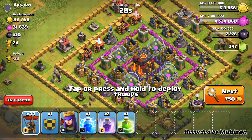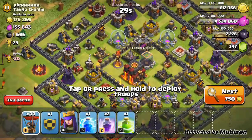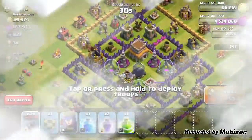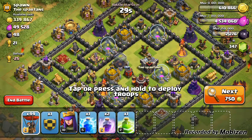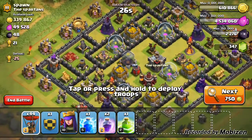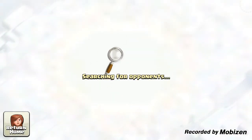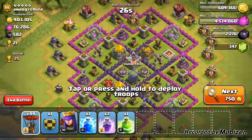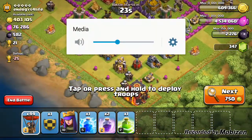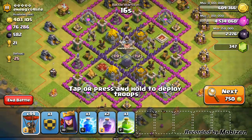Let's get to the raid. Searching — what I'm really looking for is good loot, something not too easy because that won't make the video interesting, something not too hard otherwise my balloons might just pop like bubbles. I want to win, but I want it to be fun. Still searching — come on, come on. Yes, that's great: 403,000 gold, 76,000 elixir, 582 dark elixir. I'll take the gold — that's what I need to upgrade my walls.